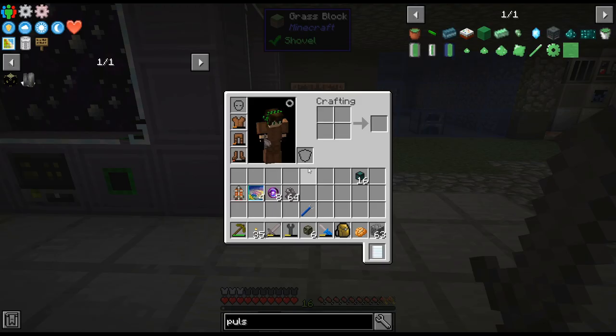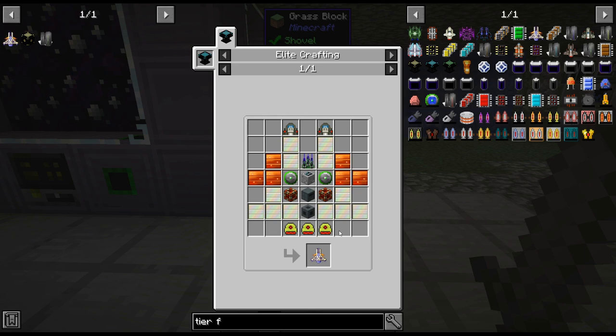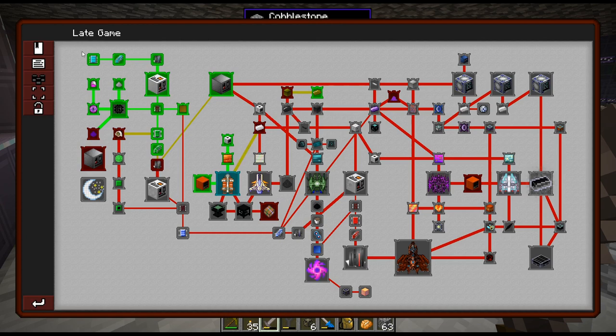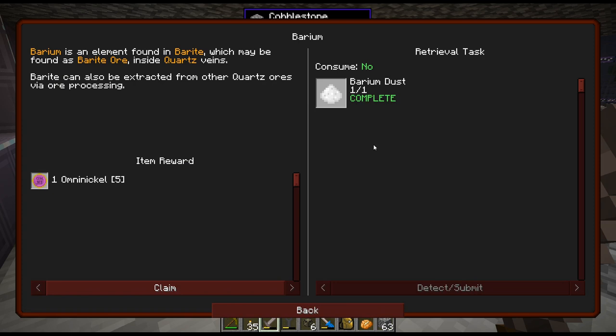That will get us iridium, which will let us get osmeridium, and also the tier five — so we're already looking at the tier five. There's the iridium heavy plating — advanced plating, yep. Oh, that's easy — okay, not so advanced. But there are recipes, there are quests over here for this kind of stuff. And I realized I had done the quest for yttrium barium but I never actually completed the quest — so I just held the stuff and completed it.